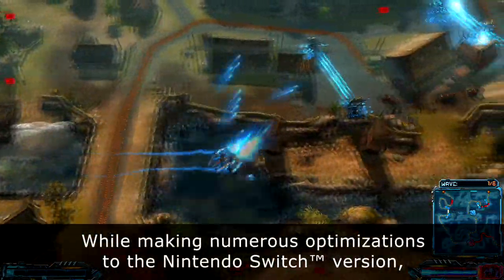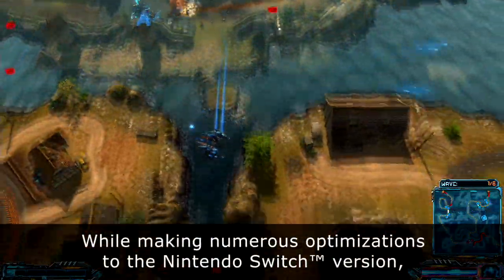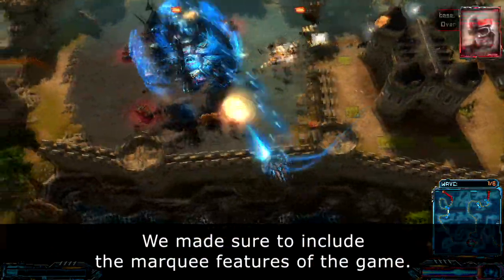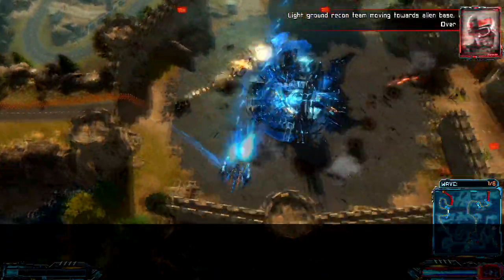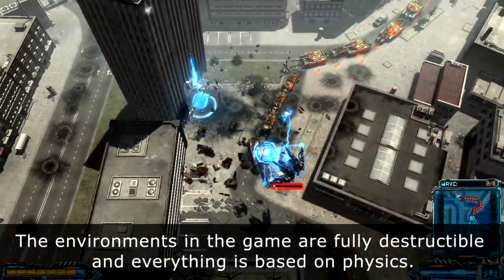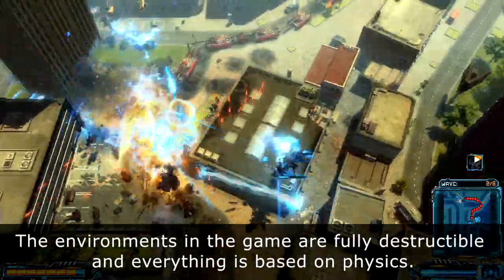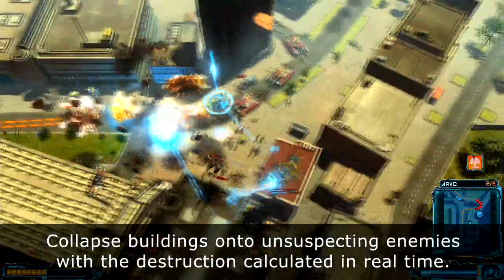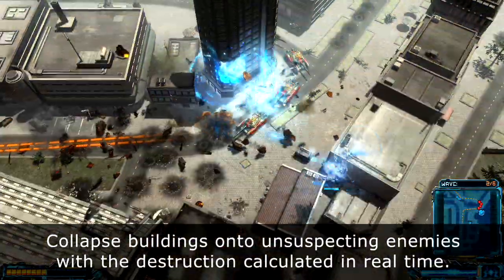While making numerous optimizations to the Nintendo Switch version, we made sure to include the marquee features of the game. The environments in the game are fully destructible and everything is based on physics. Collapse buildings onto unsuspecting enemies with the destruction calculated in real time.